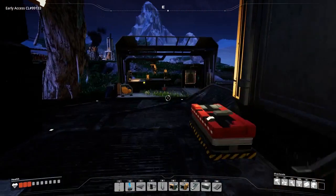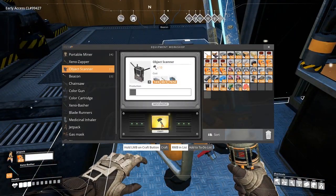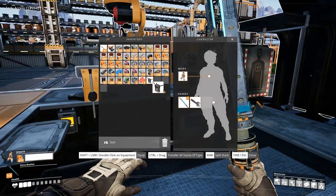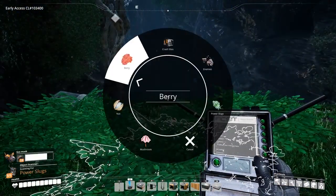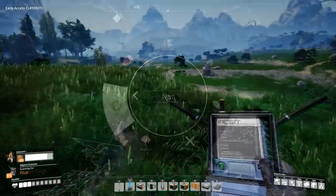The object scanner can be crafted in the equipment workbench and requires 4 reinforced steel plates, 3 beacons and 50 screws to craft. With the object scanner you are able to search for items such as food sources, power slugs, enemies and crash sites.